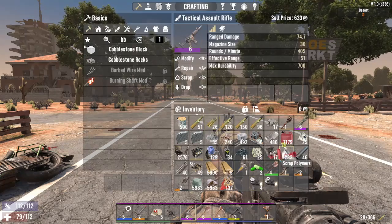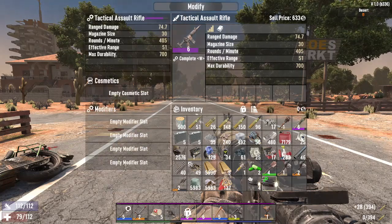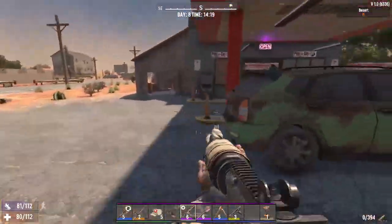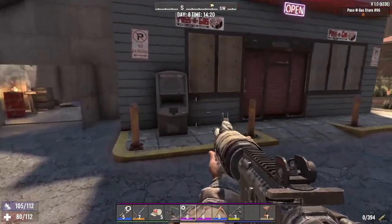To modify it and add it to your gun, you click on the gun you want to put it on — in my case this tactical assault rifle. I hit W to modify, and if it's able to be equipped you see these two green flashing in the top left corner. You put it into the empty modifier slot, and now I have it equipped. To turn it on, all you have to do is press F, just like any other flashlight or light in the game.